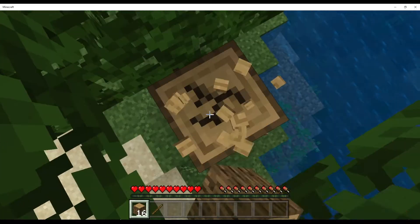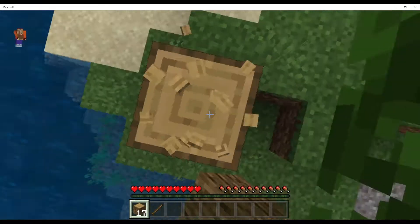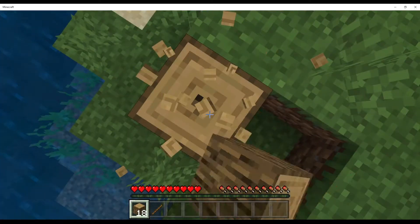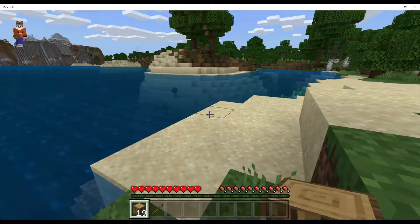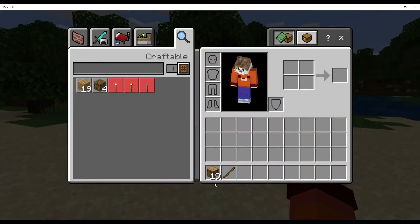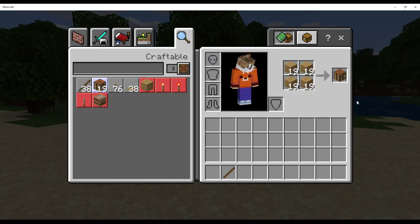We're gonna build up a city. We're gonna have a McDonald's — I'm probably gonna make a McDonald's with a villager there, like a butcher. That'd be cool. And I think I'm gonna make a beach house. I think that'd be really cool, so that's what I'm gonna do.